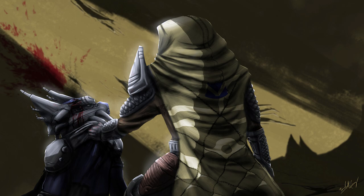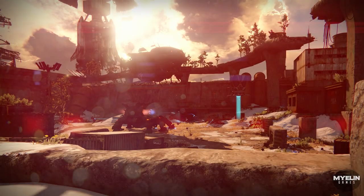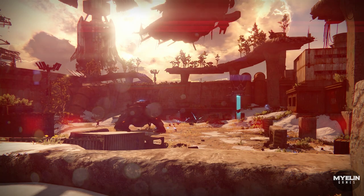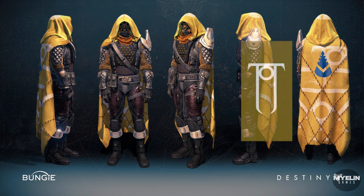The hunter cloak is more than a simple survival tool — it embodies the essence of a hunter, symbolizing where they have been and where they are going. Welcome back Guardians, today we are discussing the Hunter Cape, and not just any cape: Shiro-4's cape, and why it has the Fallen House of Kings insignia stitched together into multiple pieces.